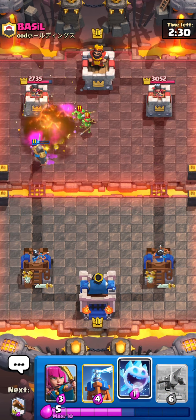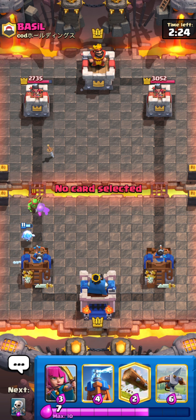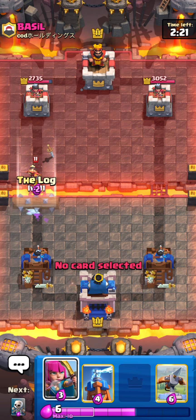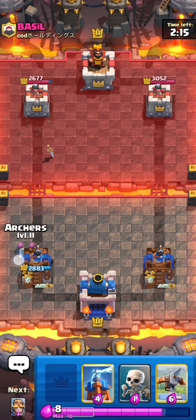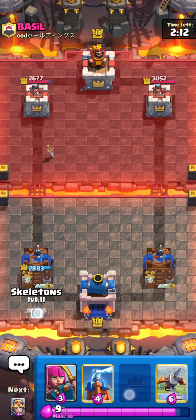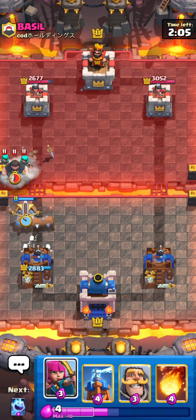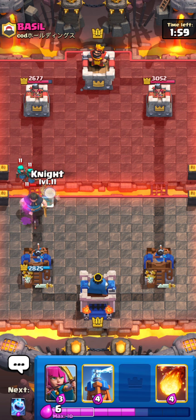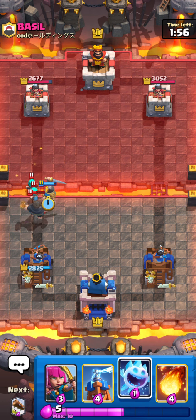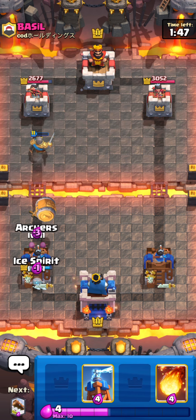Going to Fireball the Goblin Gang, and then Ice Spirit down low. If there are only two Spears you can Ice Spirit and it won't die; if there are three though you can't do this play. Just going to Log the Princess and if he goes Barrel I can go Archers plus Skeletons — not really a big deal. Pre-Cycling Skeletons first for the Barrel and then X-Bow because he might not go in right away. Rascals — interesting. Going Knight on the Rascal Girls — Knight will pretty much die but I think it will still do fine.